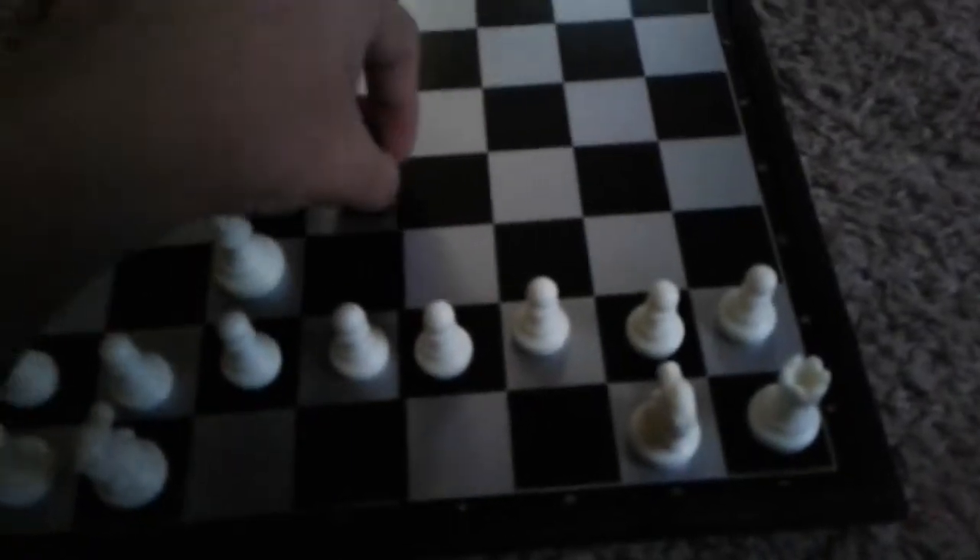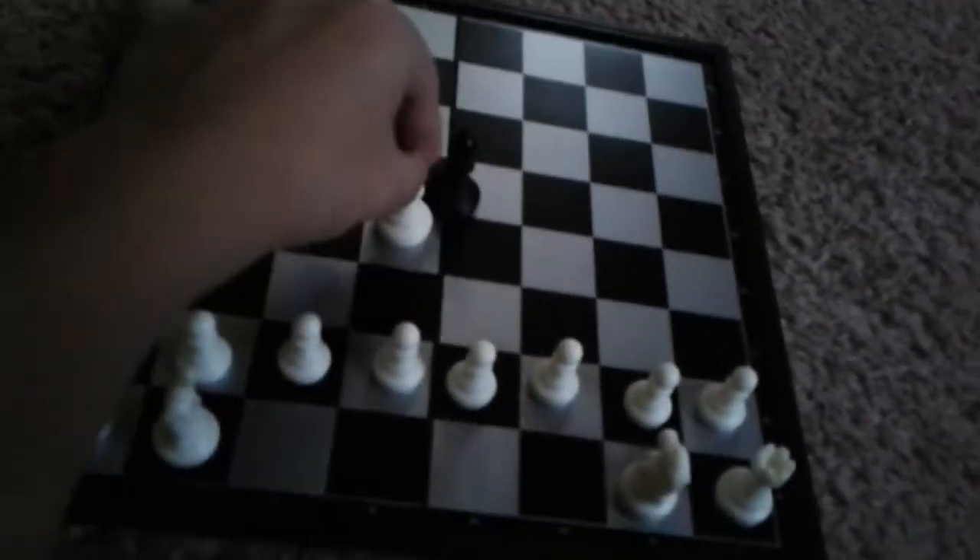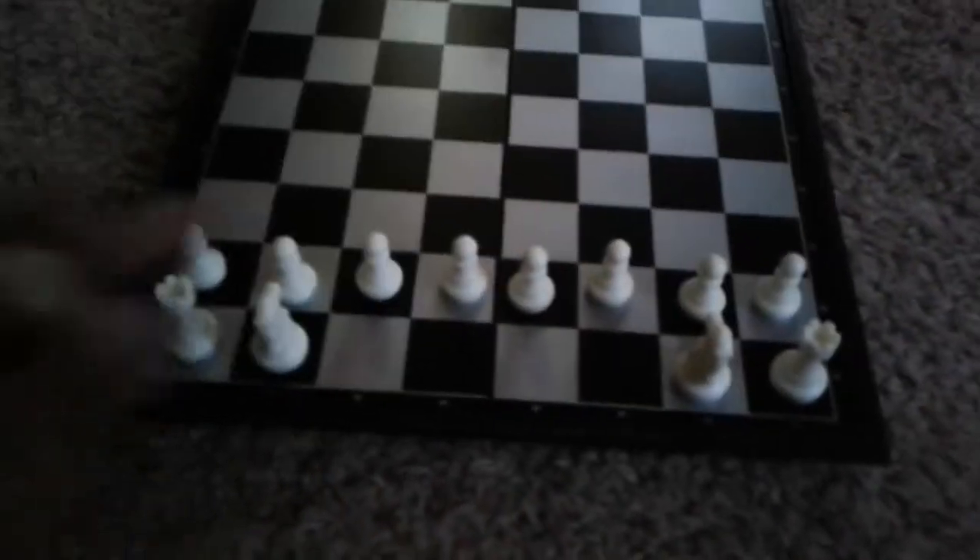Next is the bishop. Bishops can't jump over pieces — only the knight can do that. Bishops go in a diagonal corner pattern; they can go as many squares as they want diagonally. The first bishop goes on one square and the second bishop goes on the other.